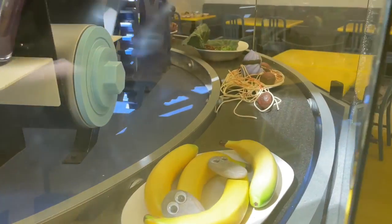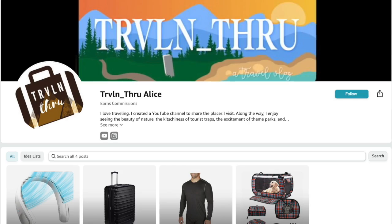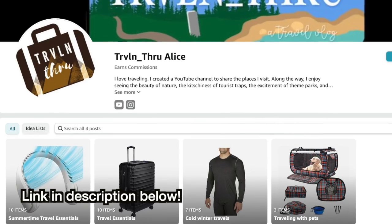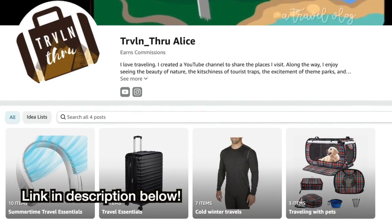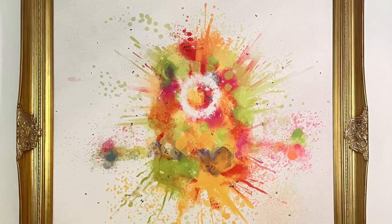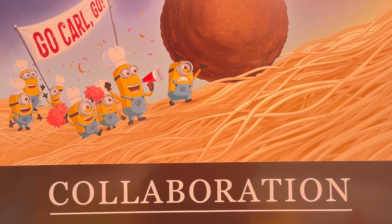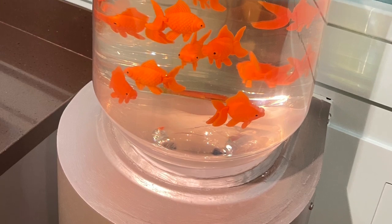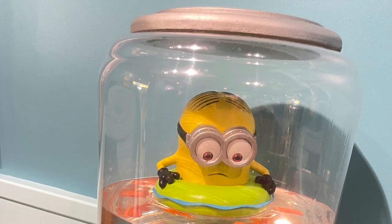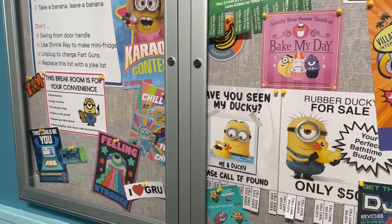If you would like to support this channel, do me a favor and check out the link to my Amazon page. Ordering anything from Amazon after clicking that link means I will make a small commission which will help keep this show on the road. The theming of this restaurant really was a work of art. One section is made to look like the restaurant's kitchen. Another is decorated to look like the Minion's break room with inspirational office posters and a water cooler. Other areas represented the restaurant's dining room decorated with Minion artwork. This place had good food and a cool theme.